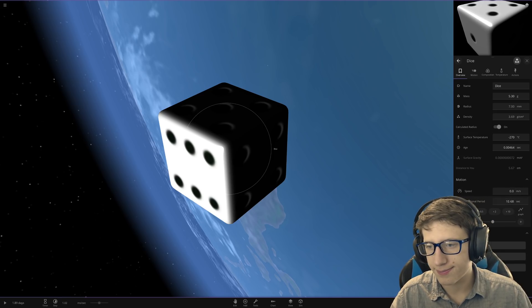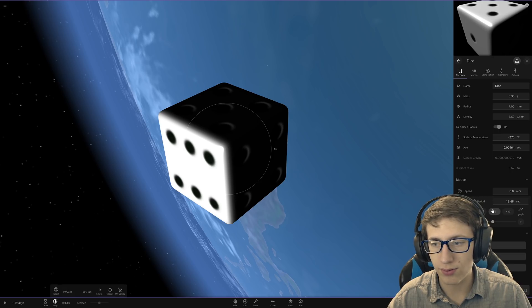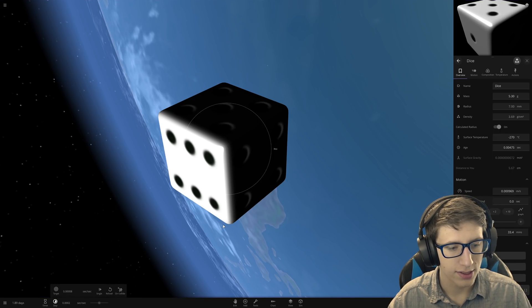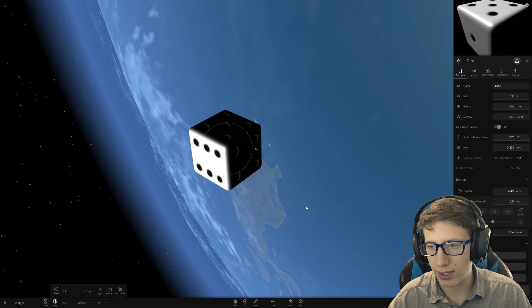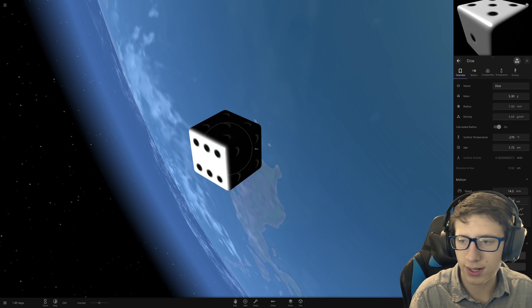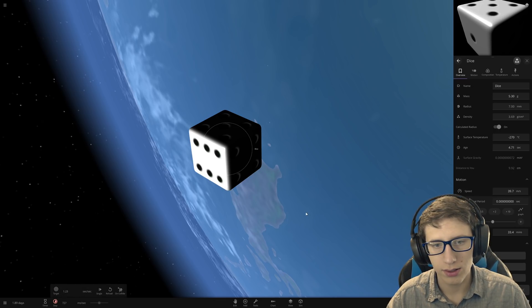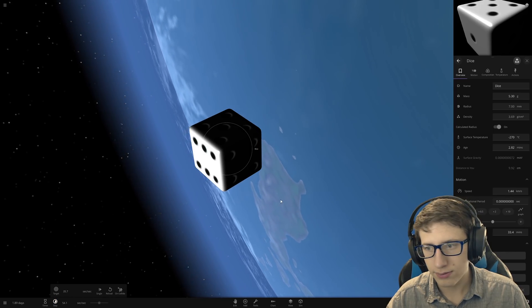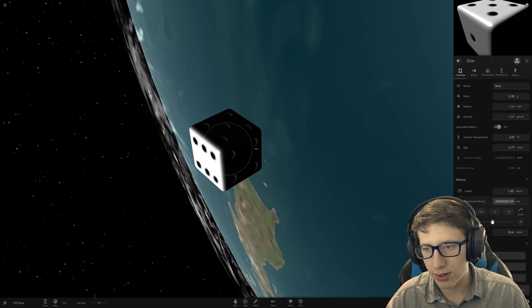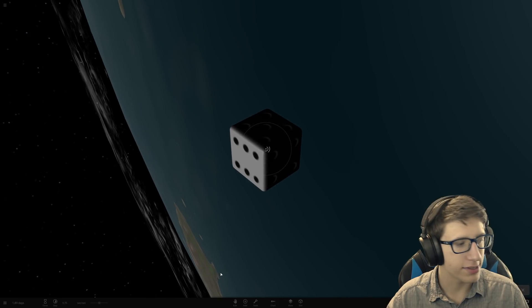So here we go — bam, 1e to the negative 68th. This die is now spinning very, very fast — so fast that it's not even showing it. Oh, it broke itself. Okay, let's try a little bit larger. Does the rotational period not work on dice? No. Okay, well that's lame. Come on, this game is trying to kill me.